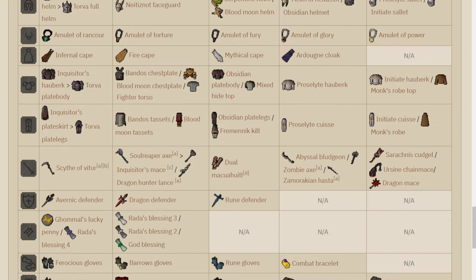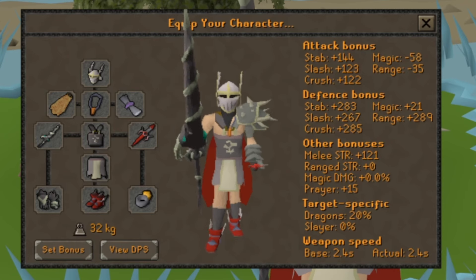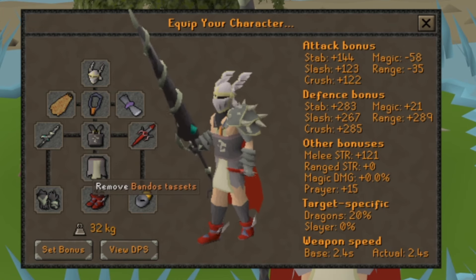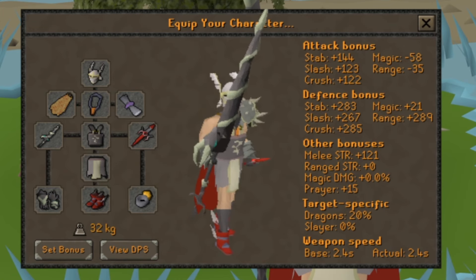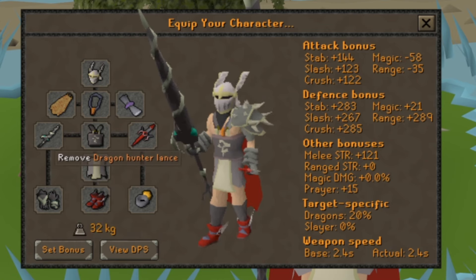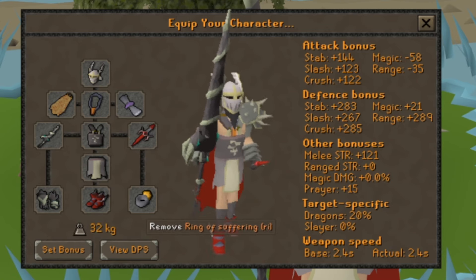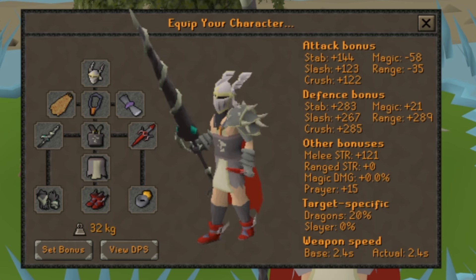This is the gear that the wiki will recommend, so take what you have from this. I've personally been using the Dragon Hunter Lance myself. The gear I've been taking: Neitiznot Faceguard, Amulet of Torture, Bandos, Primordial Boots, Ferocious Gloves, Dragon Hunter Lance, Fire Cape, Rada's Blessing, Dragon Defender, and the Ring of Suffering.